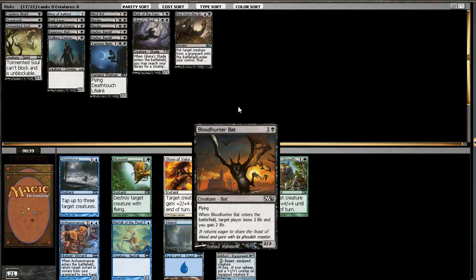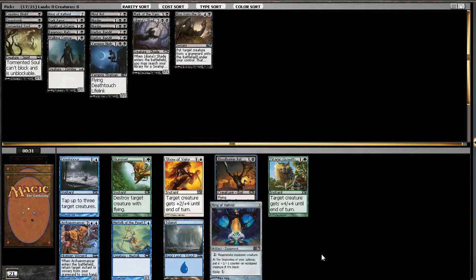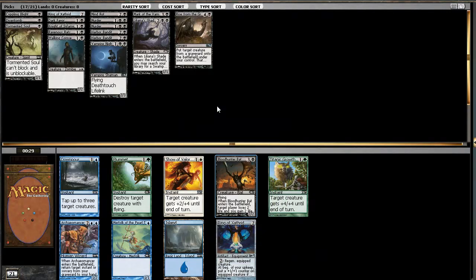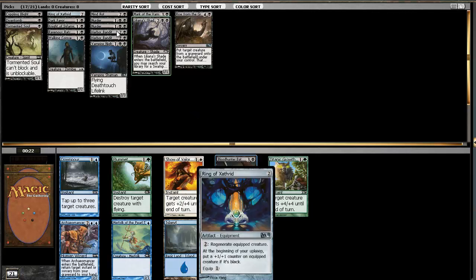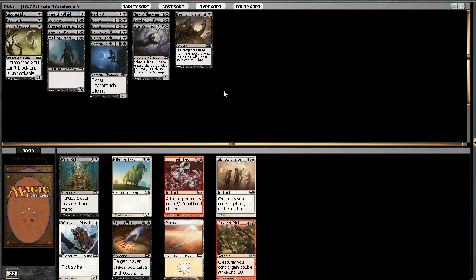The bats seem a decent pick. Alternatively we could have another Ring, but I think the bats are good enough. I don't want just a bunch of rings. All of our creatures are black - how many creatures do we have right now? Eight. Alright, Mind Rot or Sign in Blood? I think it's Sign in Blood here - I'd rather draw cards than make them discard. Sign in Blood can get me out of situations or kill them.